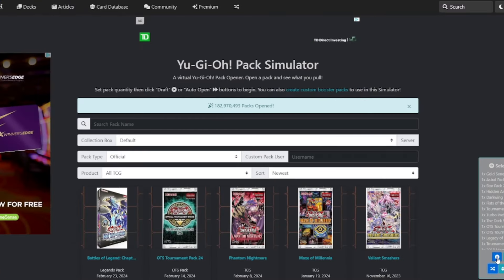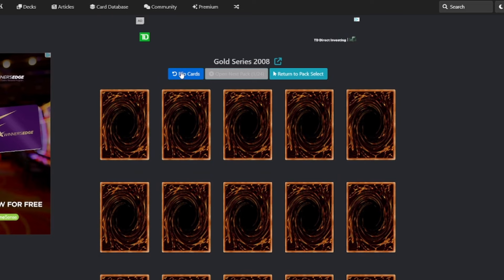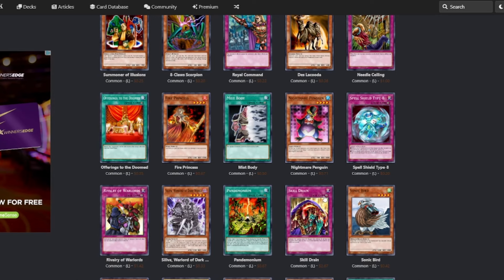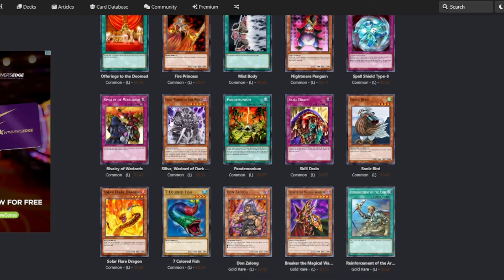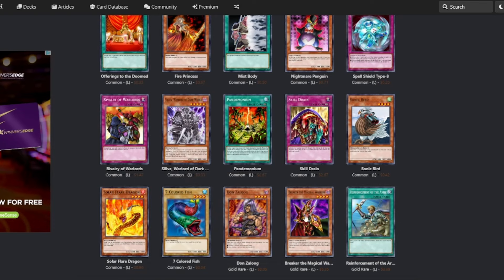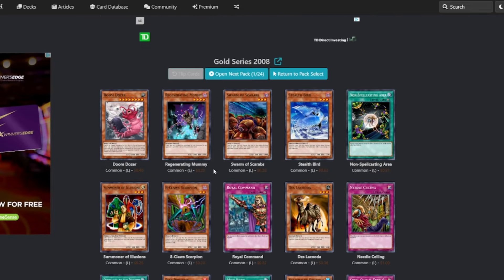Alright, let's jump right into these packs. First up we got Gold Series 2008. There could be some good stuff in here, lots of good reprints. Swarm of Scarabs, Doom Dozer — that's hilarious. Tesla Kuda. We got a Skill Drain — ooh, that's really good. Rivalry? Each player can only control one type. Silva's heavy if we can get some Dark World stuff. Oh! A Rhoda! Oh, a Breaker! Oh my god! We got a Rhoda, a Breaker, a Skill Drain. Doom Dozer's funny if we get Insect stuff. All in all, that pack's solid.